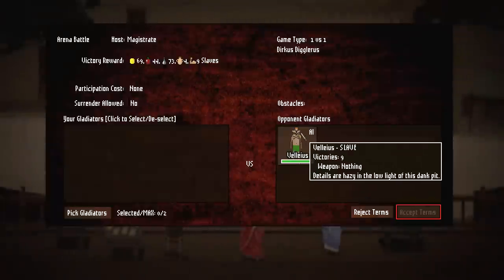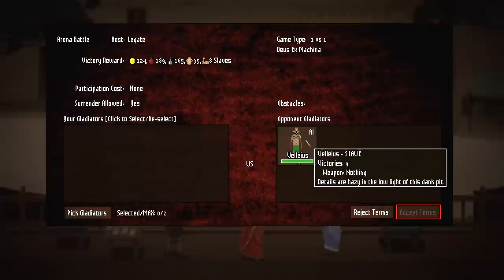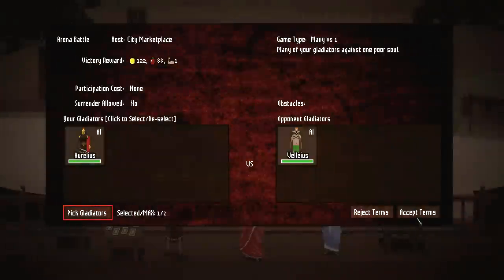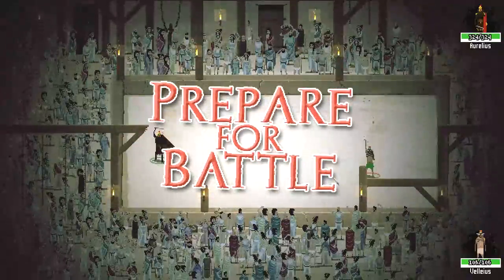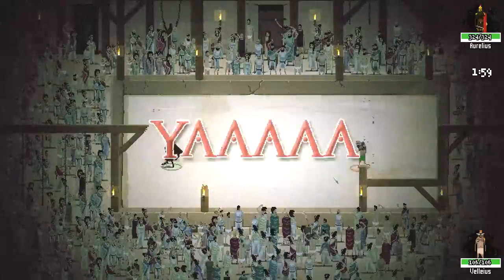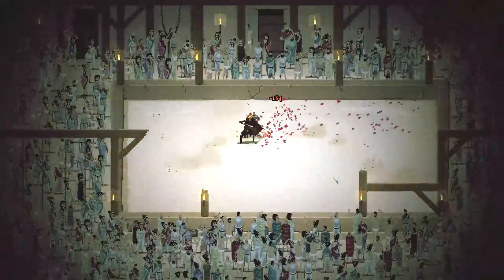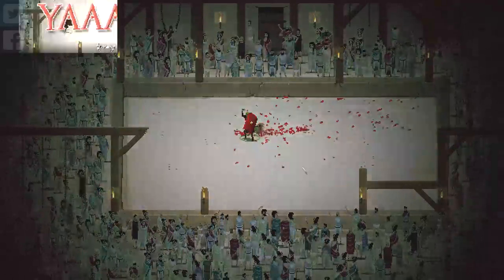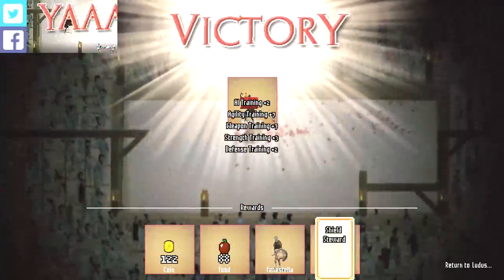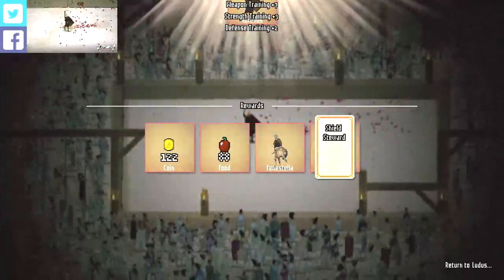What's up with the pit fight? Vellius — he's got nine victories. He doesn't have a weapon, so we might as well send in the champ to smash him real fast. I'm not exactly sure why he showed up to a pit fight without a weapon — it's kind of like showing up to your mechanic's job without a wrench. A couple little level ups.